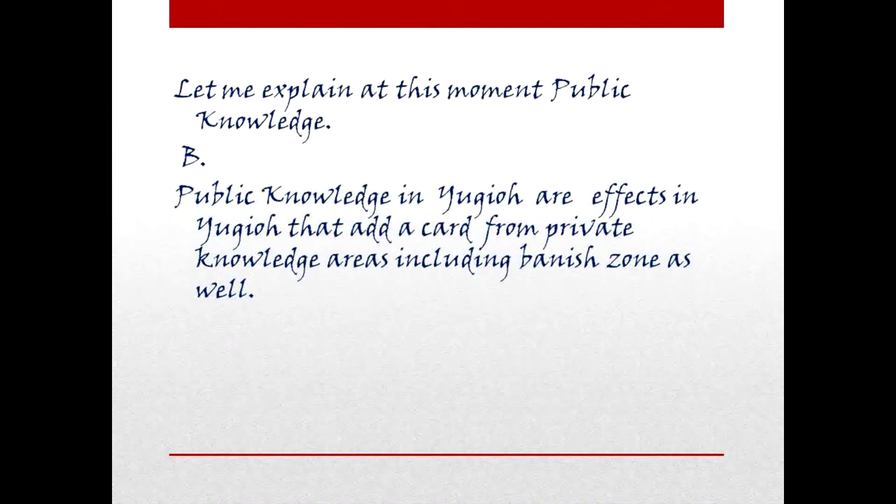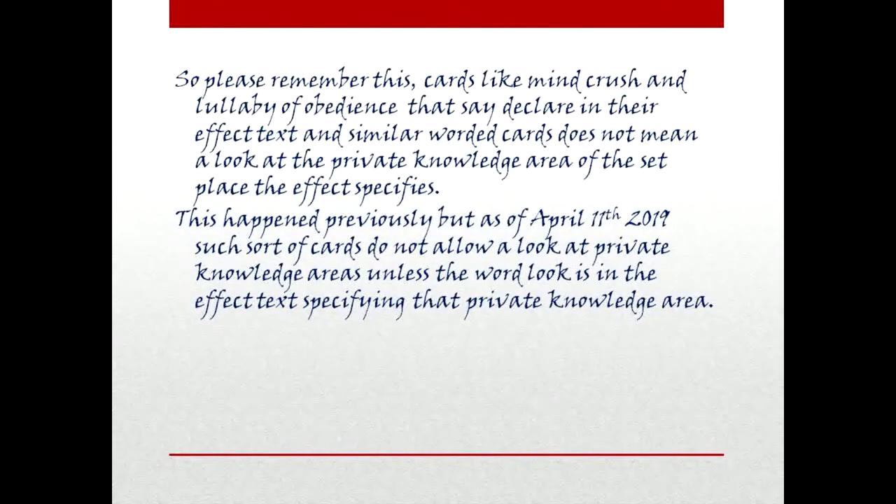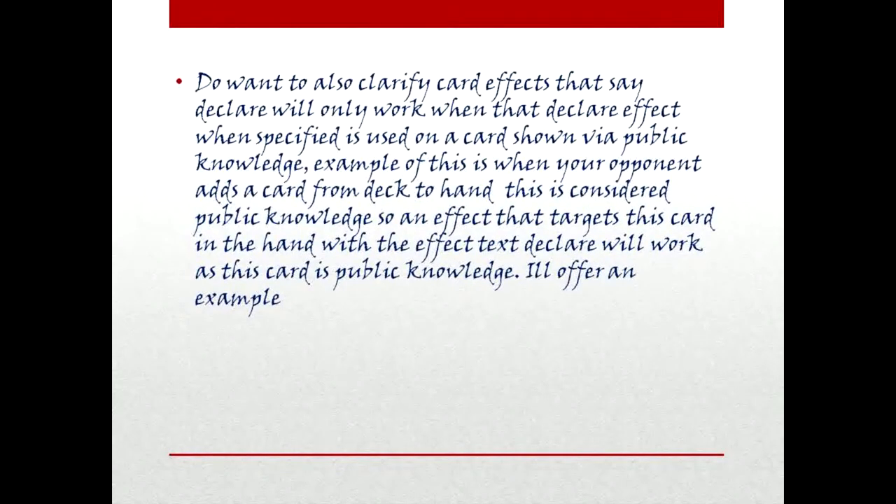Public knowledge in Yu-Gi-Oh are effects that add a card from private knowledge areas, including the banish zone as well. Please remember this: cards like Mind Crush and Lullaby of Obedience that declare in their effect text — and similarly worded cards — do not allow the player to LOOK at the private knowledge area unless the word LOOK is in the effect text specifying that private knowledge area. This happened previously, but as of April 11, 2019, declare effects only work when used on a card shown via public knowledge.